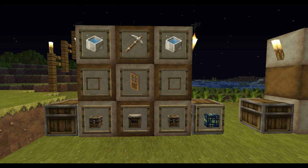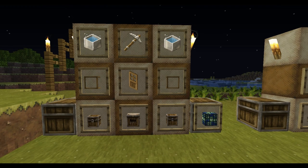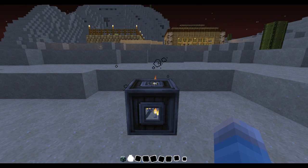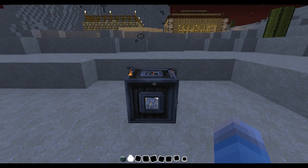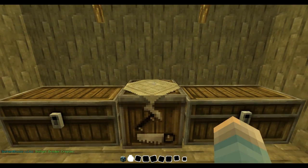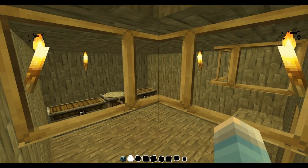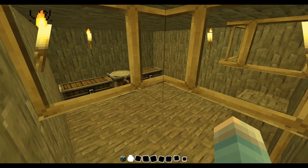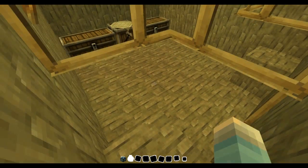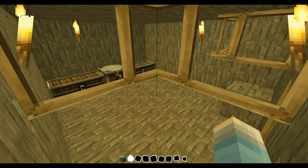Here we have the mob grinder block, crafted with two water buckets, one iron pickaxe, two pieces of glass, a wooden door, one crafting table, and two chests, giving you the instant mob grinder. This is very vanilla and not too overpowered because you actually have to find a zombie or skeleton spawner first. Then you place this block on top and right-click it — BAM — you get a crafting table, two chests, and an enclosed spot where mobs can't escape. You stand where I'm pointing, punch at their feet, and they drop XP. It's a really efficient grinder.